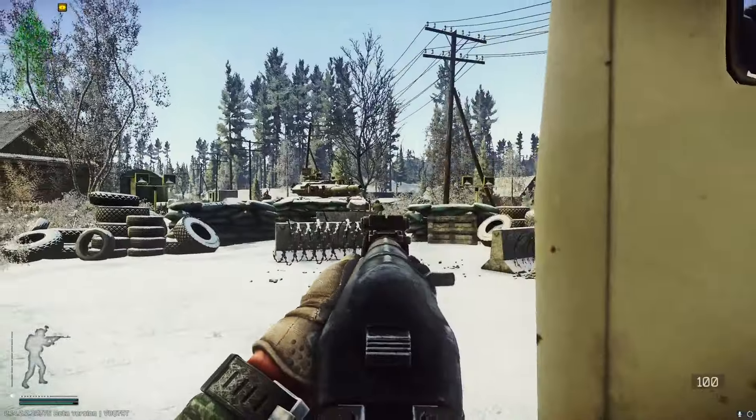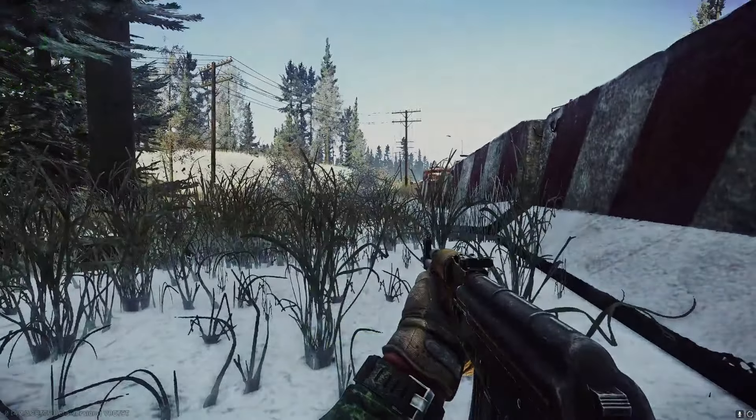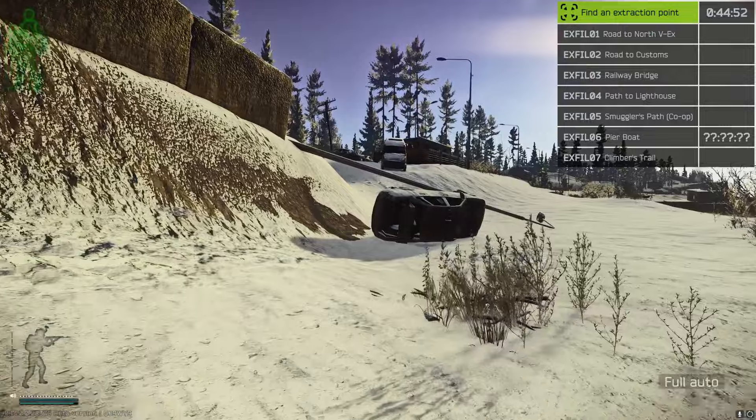Let's play it safe. I like that you can extract on the left side here in the trees, in the grass — it gives you a little bit more cover. Our first raid went better than we could expect. We got a few Scav kills, marked two of the tanks, and managed to get out some loot. Can't really complain about that one.